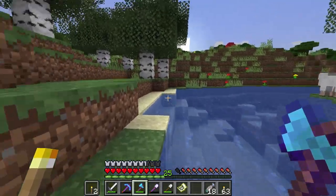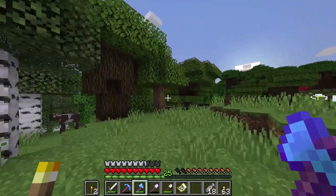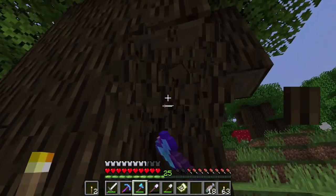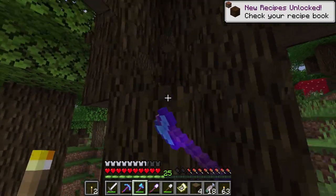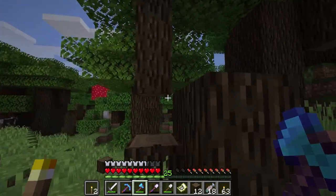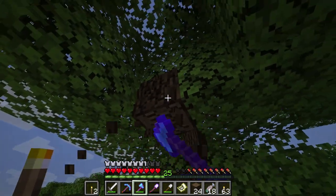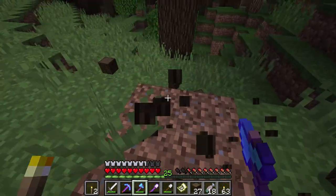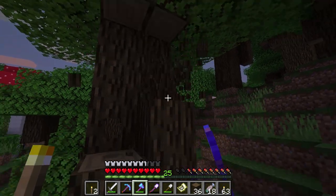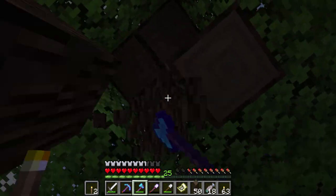Oh, is that — it is! I thought that's what I saw in the distance. That's a dark wood forest. Oh yeah — we have hit the jackpot, guys! So what we need to do is look for trees on the outside. We're going to collect the wood and hope that saplings drop, because we need four saplings to get this thing to grow. These trees are a little weird in how they work. And it's getting dark on me, which is not good — I don't want to have to fight all night long.